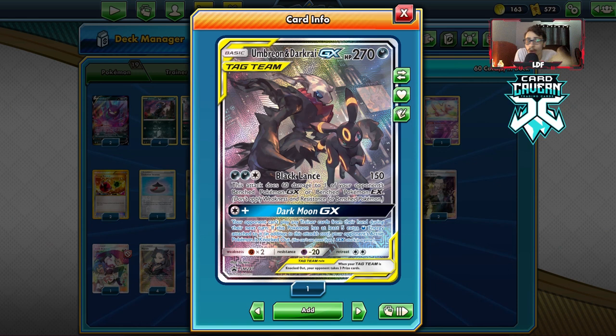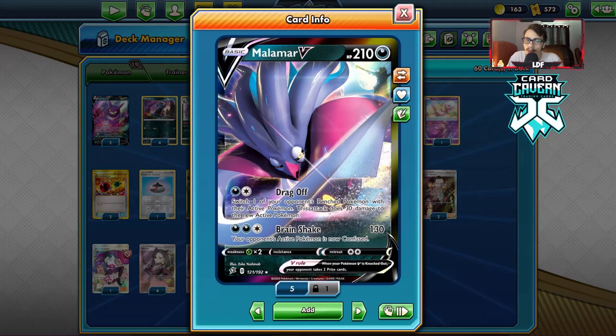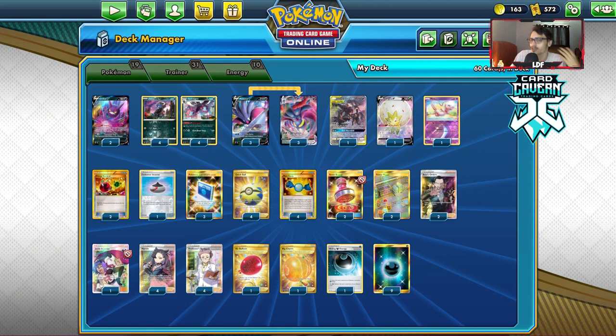I've got a three-three Malamar line. Three-three might seem a little thick but I don't want to play four Malamar V because we still have cards like Umbreon Dark Cry. Early Malamar V is okay with Marnie but because the opponent still has a few resources left it's possible for them to get out of it. Early Malamar VMax and early Umbreon Dark Cry doesn't matter — I don't think we need four, I'm fine with three.